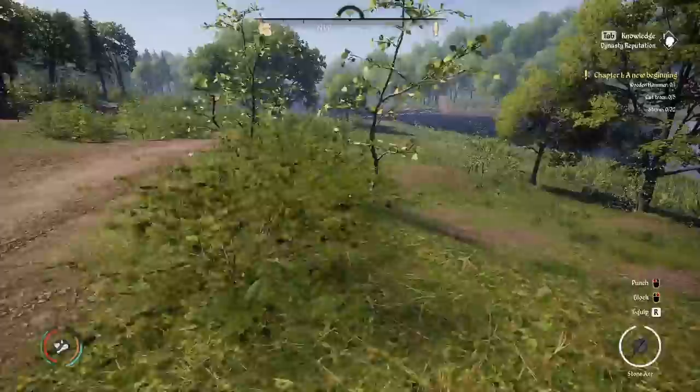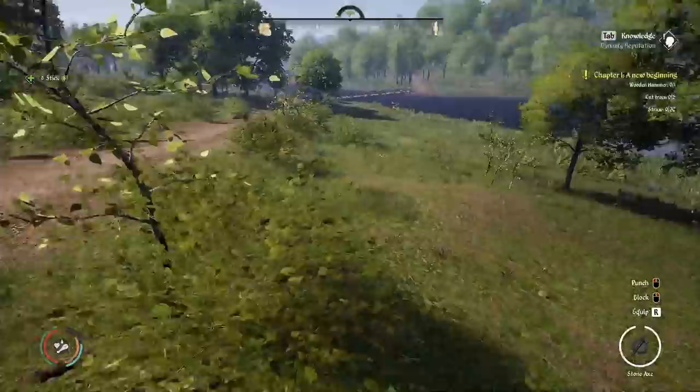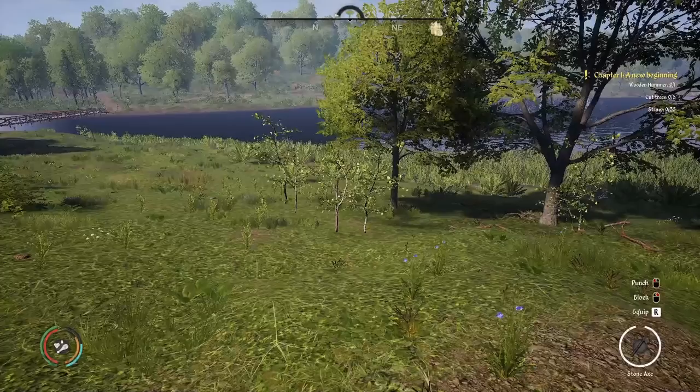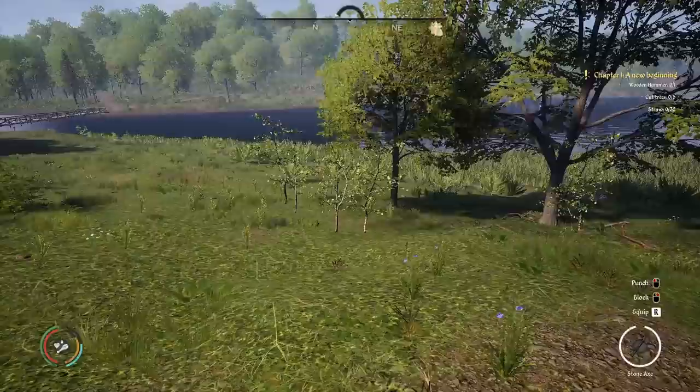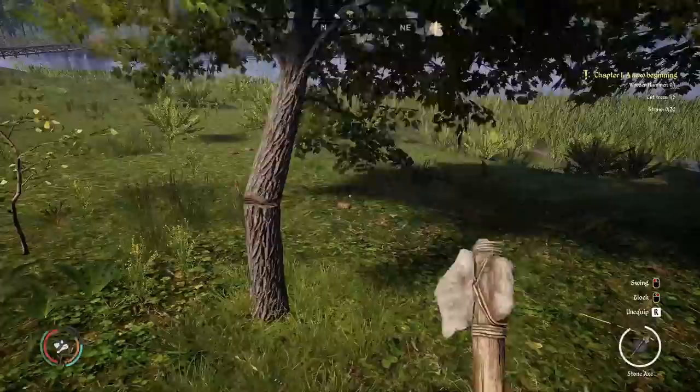It doesn't look like he's going to give us Jordan's hammer. How many sticks do I have? Let's go chop down a tree. Stone axe is in slot one. These maple trees are supposed to give you the most logs out of them.